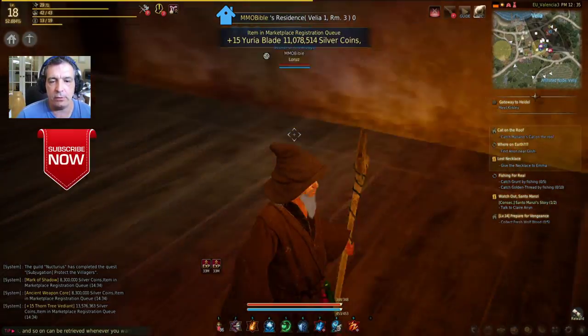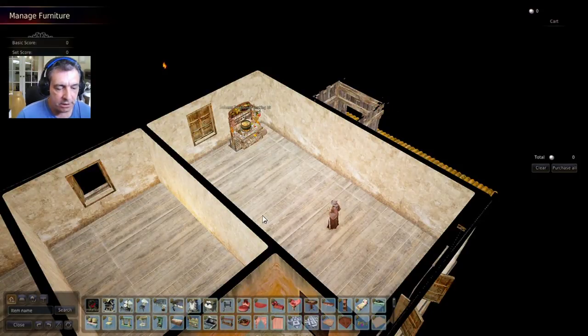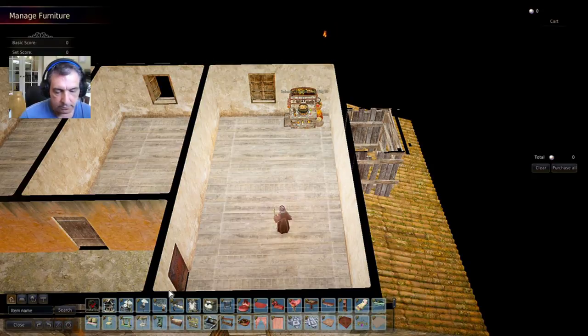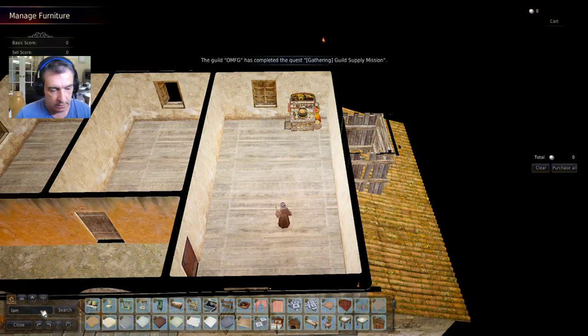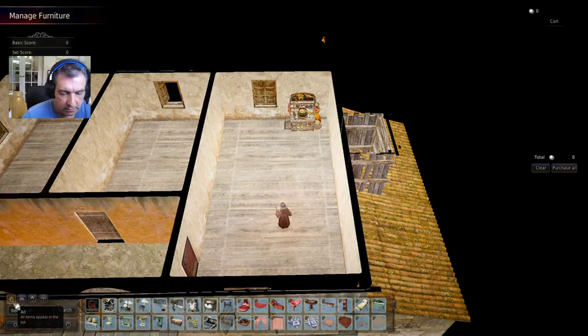If you free up your cursor again and go to placement mode, you'll see all these items available to buy. I was looking for a lamp — let me see if I can find one. You can search for whatever you want here. I don't have a lamp. What about lights? Nothing on lights either. A chair? Nothing here either — but you get the idea.